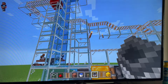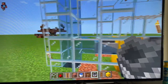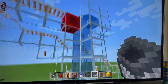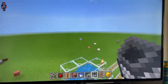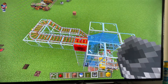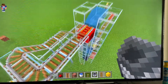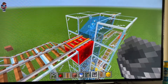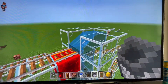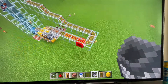Here's the vertical minecart elevator concept. It uses a bubble column that goes all the way up. At the top there's a water source block that rushes over, and apparently this rail will block the water from flowing. So you put a powered rail right there. The minecart is going to come up this bubble column, get pushed out onto this rail, and then go back around — and the whole process repeats.